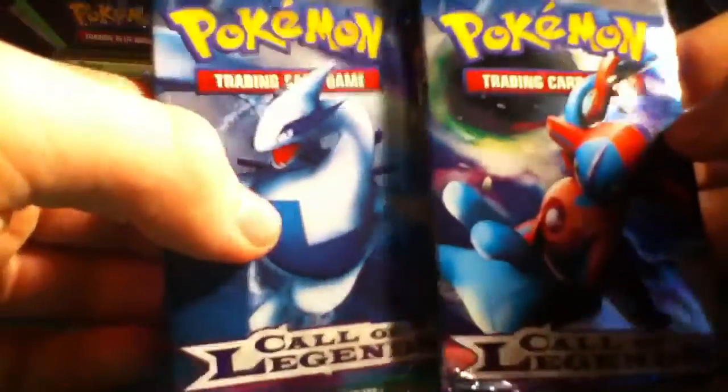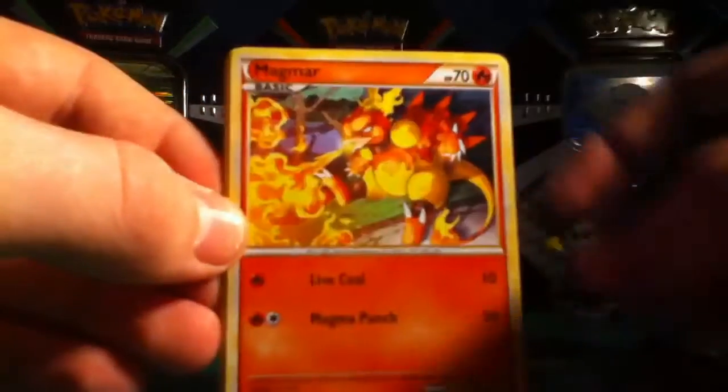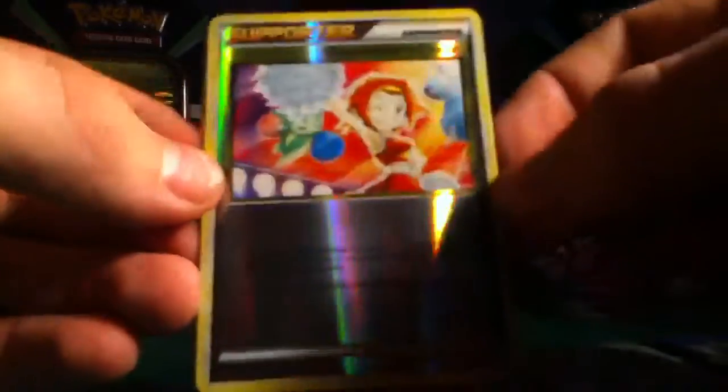And now the final two Call of Legends packs — start with the Luvia pack and hope it will give us a Luvia holo. Oh my god, this one — now open it. There we go. Clefairy, Marowal, Tangela, Magnal, Vulpix, Seviper, Flareon, Professor's Islands Training Method, Chilidus Chiraverse, and an Empress. Dammit — that's another double.